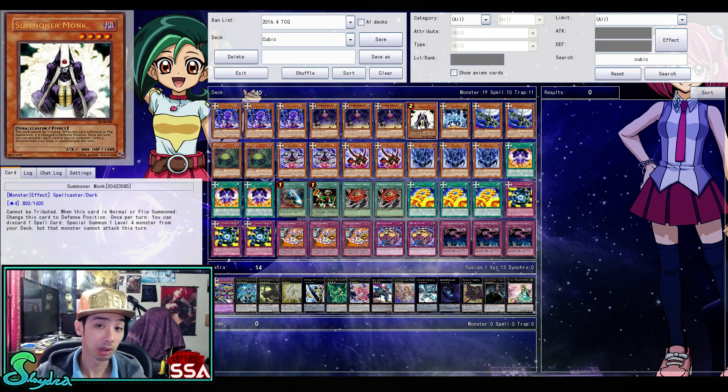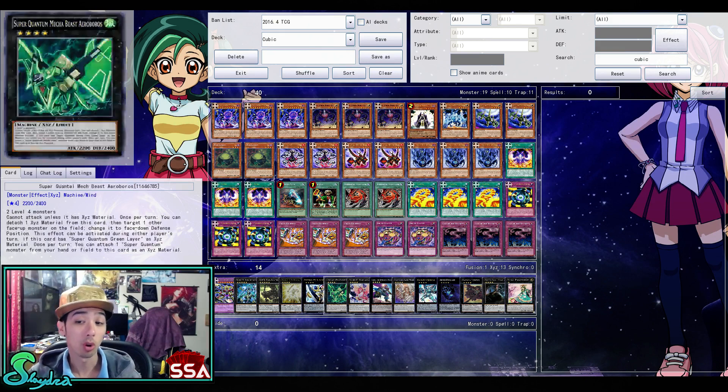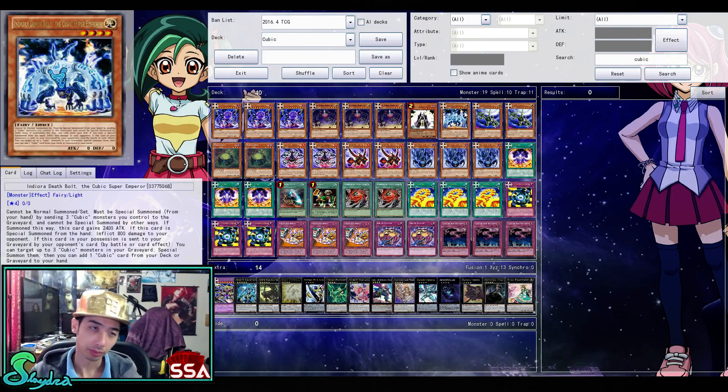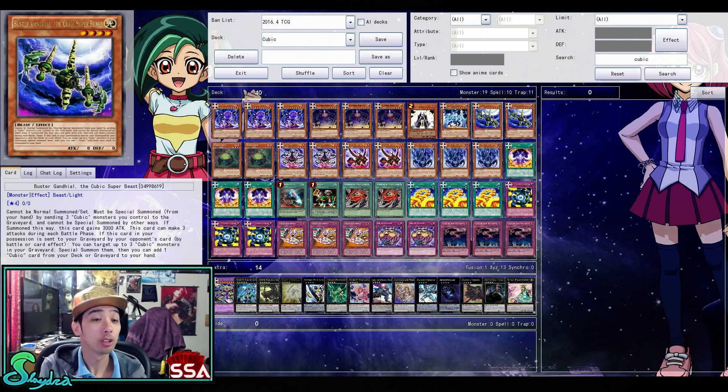We have Summoner Monk, which helps you go for Rank 4 plays — like Utopia Lightning — to get over problematic cards. Then we have Indiora Doom Volt, the Cubic Super Emperor. A lot of the Cubic boss monsters can't be normal summoned or set; they must be special summoned a certain way. Indiora is summoned by sending three Cubic monsters from your hand to the graveyard, gains 2400 attack, and if special summoned from the hand you inflict 800 damage to your opponent. If this card in your possession is sent to the graveyard by your opponent's card effect, you can target up to three Cubic monsters and special summon them. We're playing two copies of Indiora.